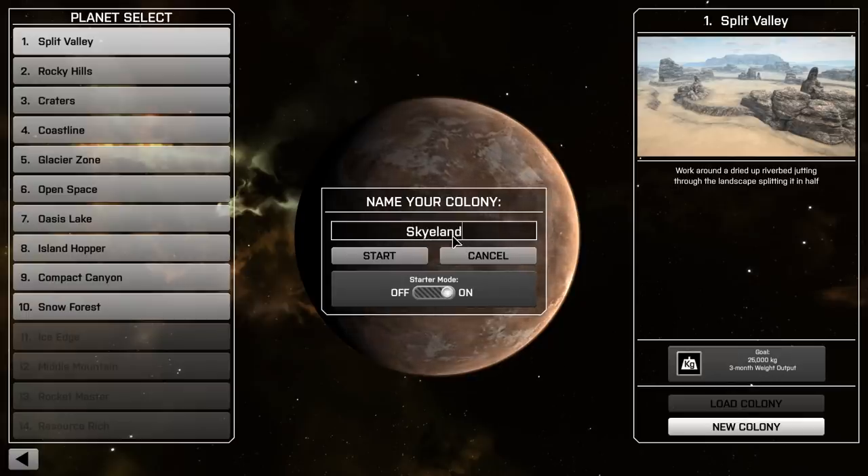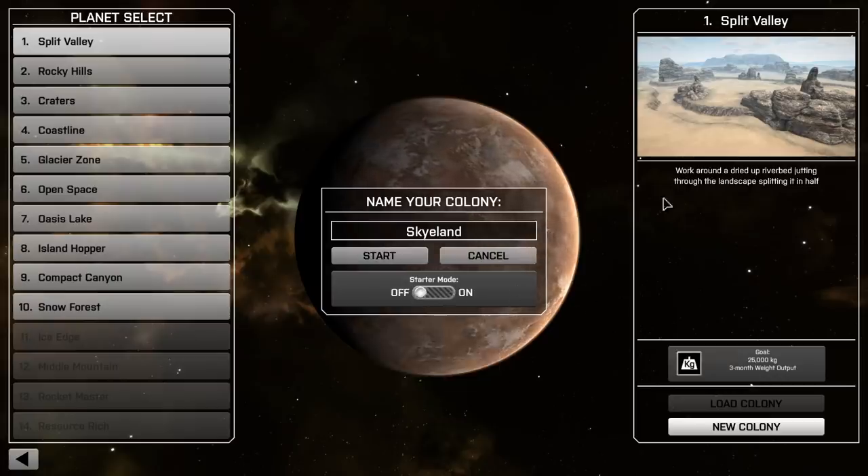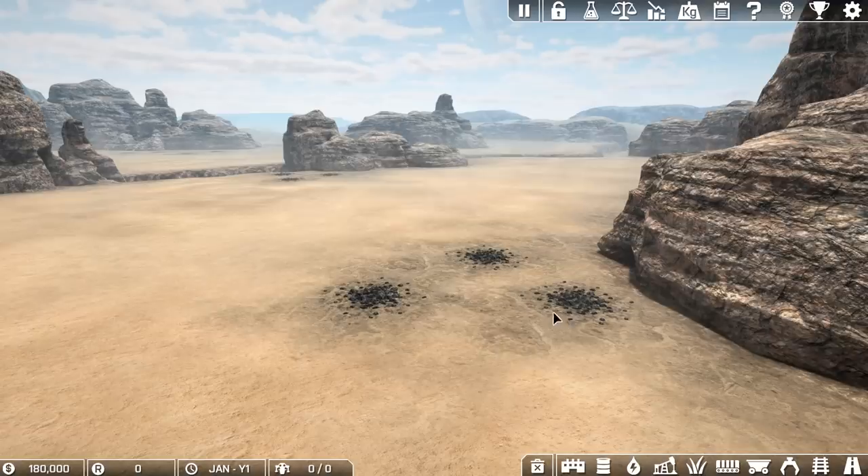We'll call it Skyland and I'm going to say starter mode — actually, starter mode starts you with a bunch of starting buildings, but we're going to start from absolute scratch. So the game's like chess: such a simple game. You've got very few pieces, very limited moves, but the permutations make it an incredibly deep and complex game. So this is exactly the same. Split Valley, 25,000 in three months. Let's do this.